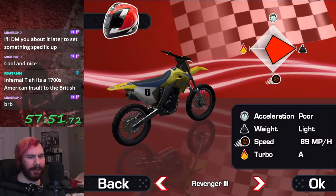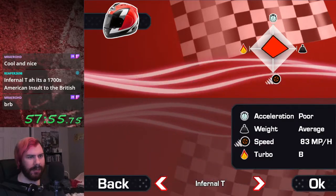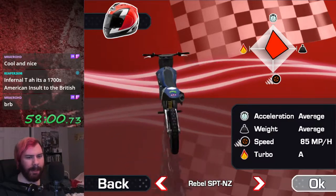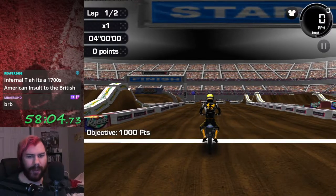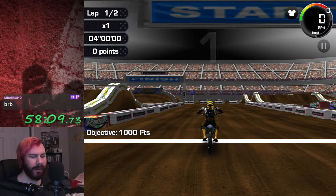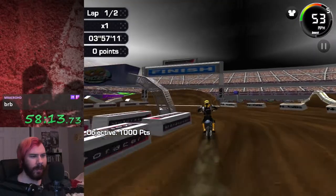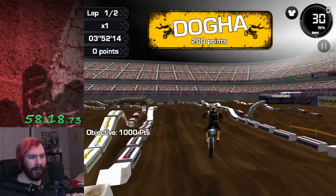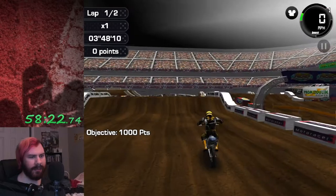Let's just go to beginner freestyle. Yeah, we'll use the Rebel for this, why not? So this works pretty much like it did in DS — get some momentum, do some supercross tracks, do some freestyle jumps, do some tricks. And then we crash, because we didn't have enough air.